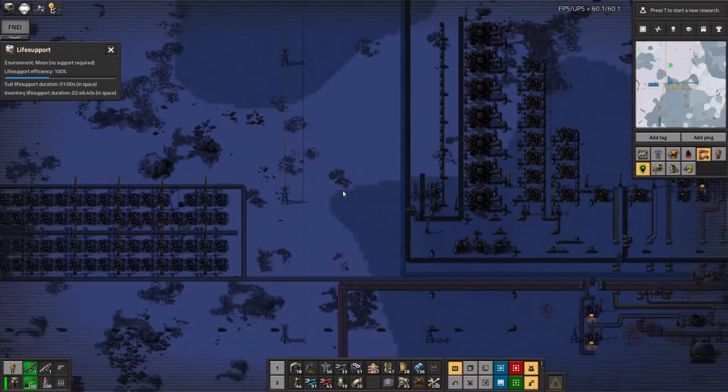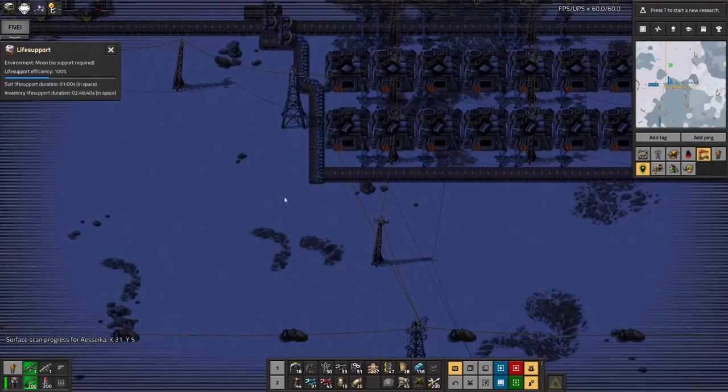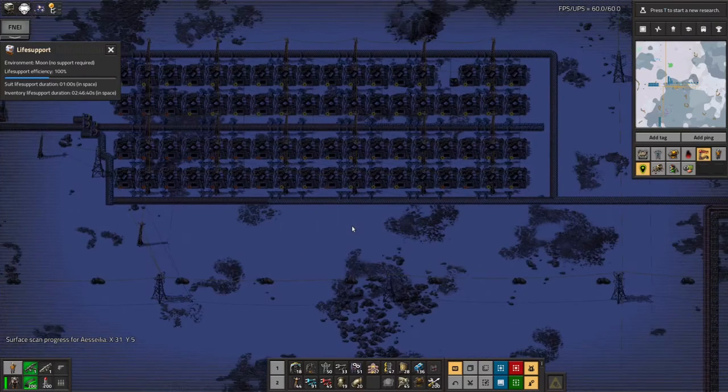Then I realised I didn't have enough iron with me, I didn't have enough pipes with me, I didn't have enough belts with me, so I ended up needing a bit more iron. I pulled a little bit off to the side — that's what this belt was doing. There were a couple of furnaces down here turning that into iron plates so I could make a few pipes of desperation.